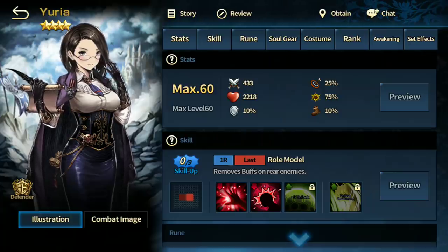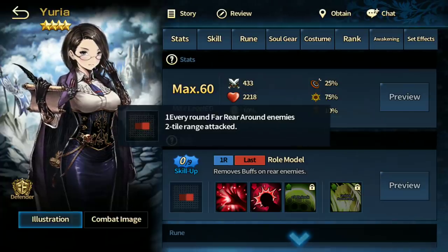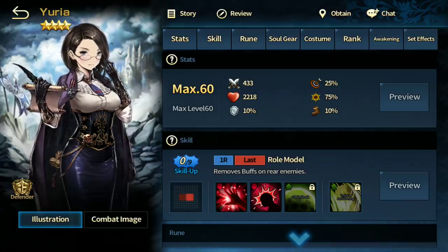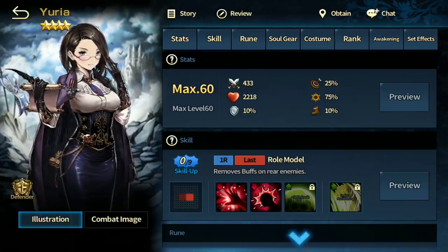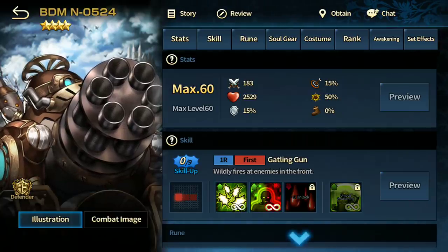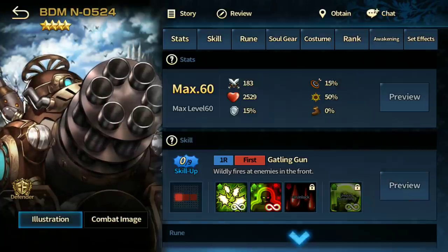Yuria I used to use a lot — she has a useful stun, nullifier, and hits two tiles at the far rear similar to Yun Rung. She's an odd one — not the best pure tank, more of a semi-hybrid able to stun and tank a little. If you have Danarisa I wouldn't recommend building Yuria. BDMN0524 is also unique but quite bad — a defender who attacks four times with bleeding damage. Hopefully he'll get buffed soon.